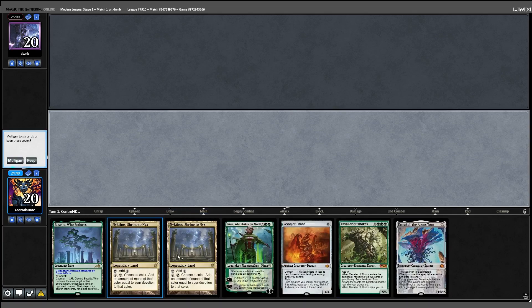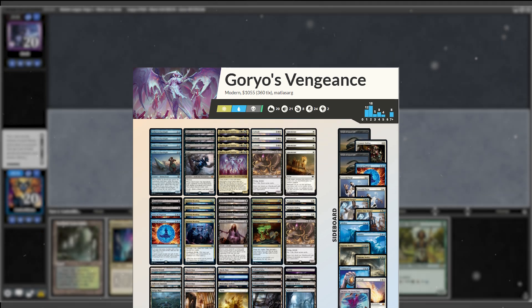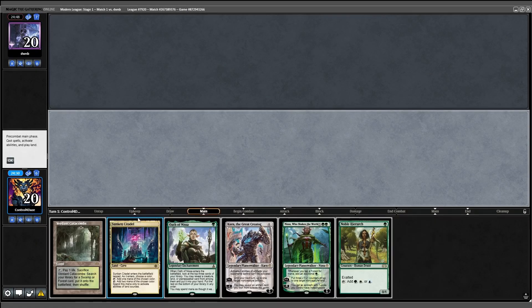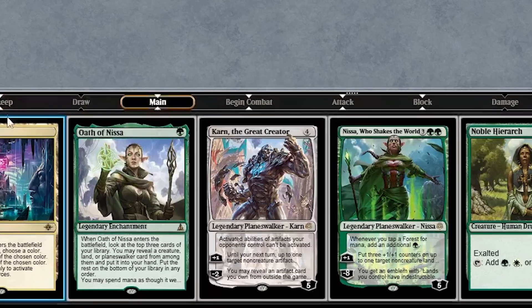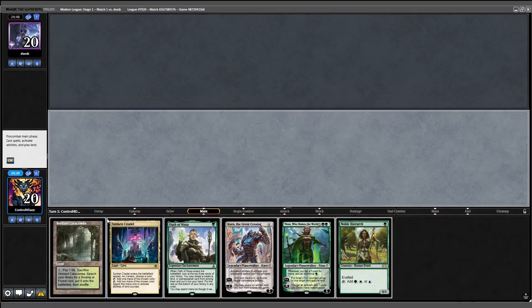Round 2, we find ourselves paired against one of the best decks in the format — Goryo Reanimator. Our opening hand is subpar, so we're forced to mulligan down to 6 without any blade lines. This hand is slow, but it has Karn, which is one of the key cards in the matchup, so I decide to keep. We're going to start Citadel, say green, and pass the turn.